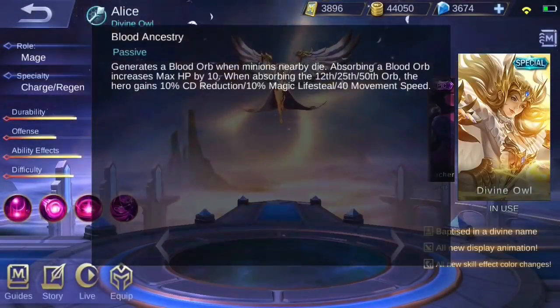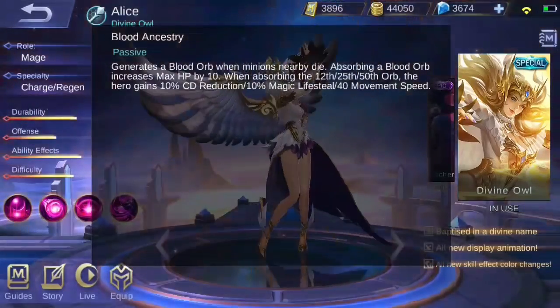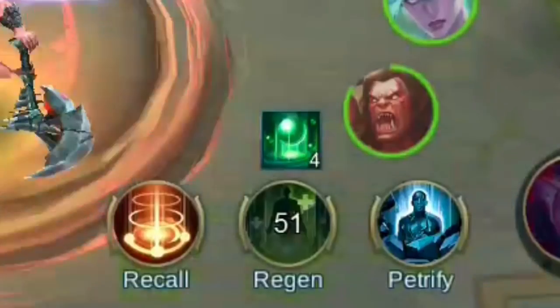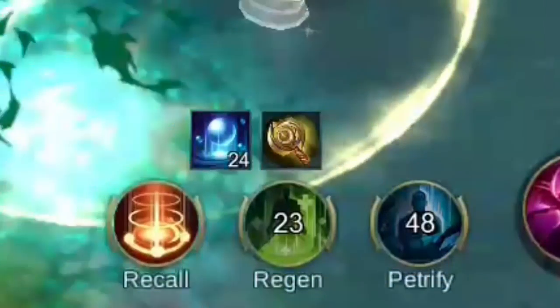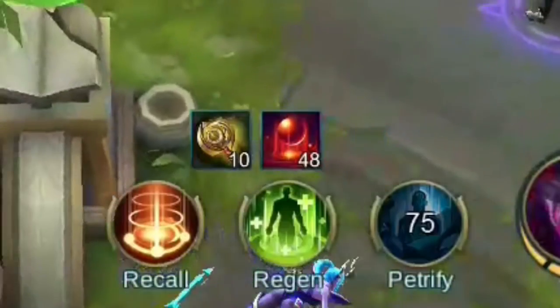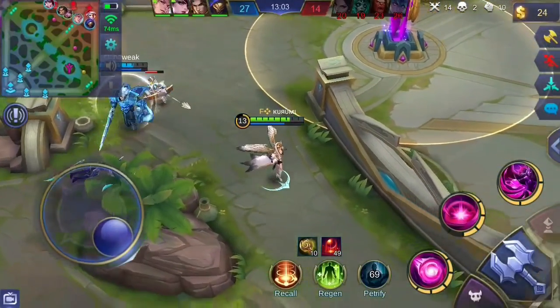Alice's passive Blood Ancestry generates a blood orb when nearby minions die. Absorbing a blood orb will increase your max HP by 10. There are specific effects gained depending on the number of blood orbs you've absorbed. Alice is granted cooldown reduction when the number of blood orbs reaches 12, spell vamp when it reaches 25, and movement speed when it reaches 50. So make sure to pick up those orbs lying on the ground.